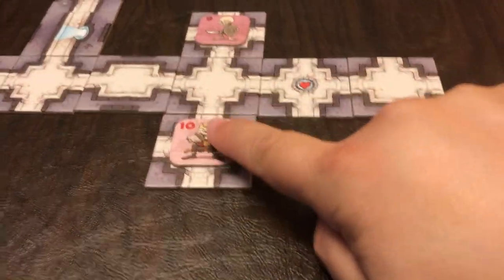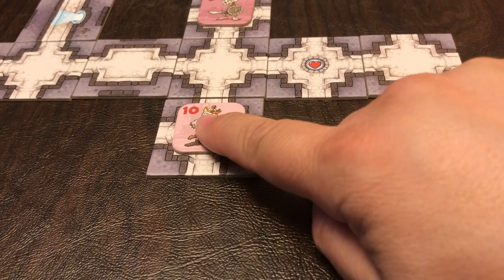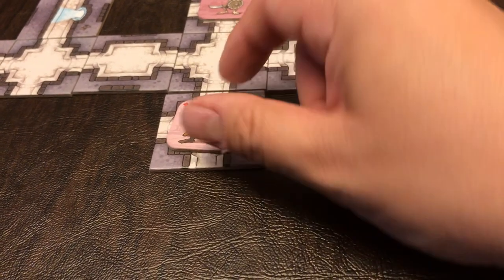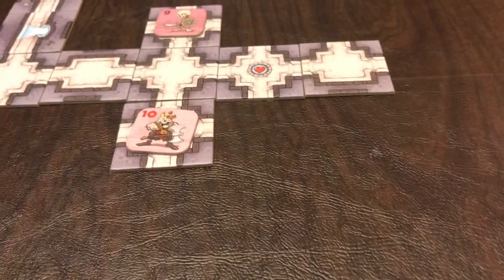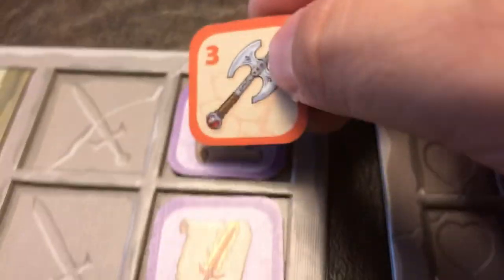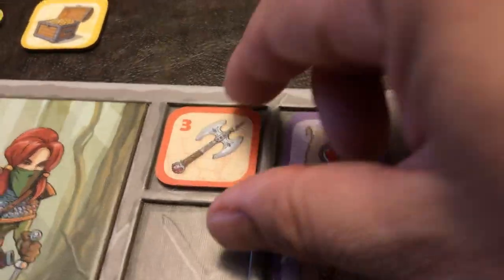As you pull tiles from the bag, here's an example — a creature with a value of 10. If you are fighting this guy, you have to roll 11 or more, which is kind of tough if you don't have any combat bonuses, because you only have two six-sided dice. And if you do kill him, you get a combat bonus of 3 — you would put it in the slot there. Now I have a combat bonus of 3. That's pretty simple stuff.